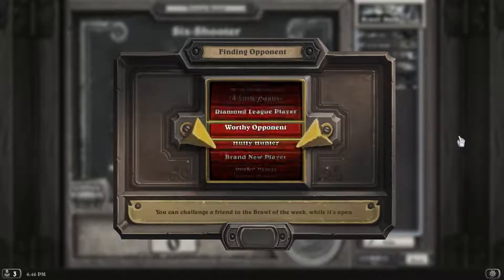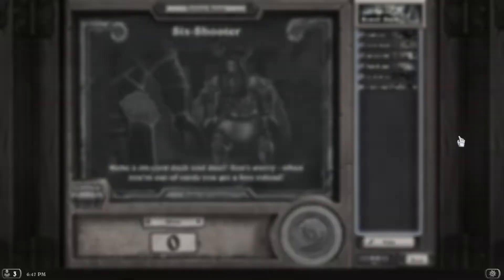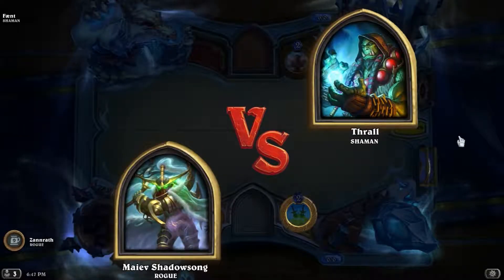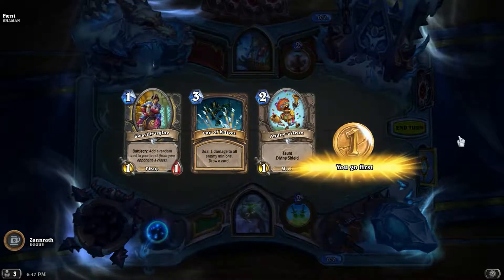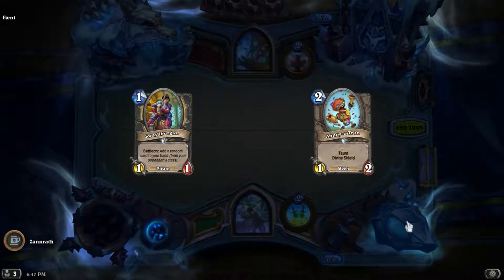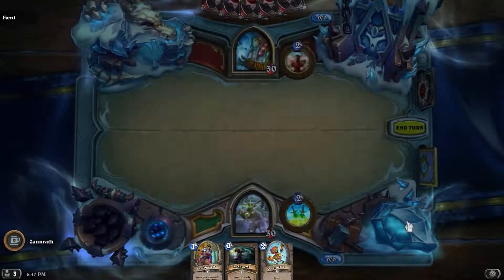I thought about including the night elf that shuffles 3 copies into your deck, just to force more Hoppers. But I imagine you'd get fewer reloads since you wouldn't reload when you still have those extra shuffled copies of the Hopper in your deck. So we'll see what's up.